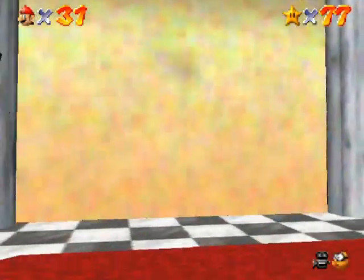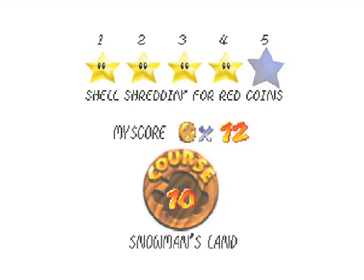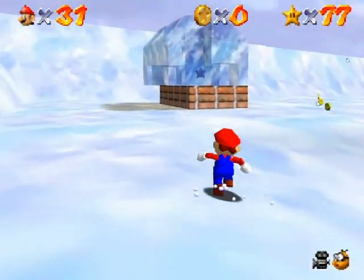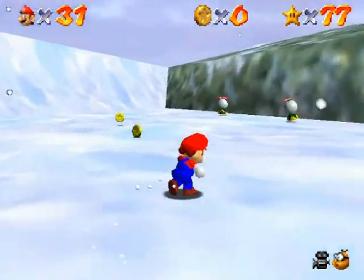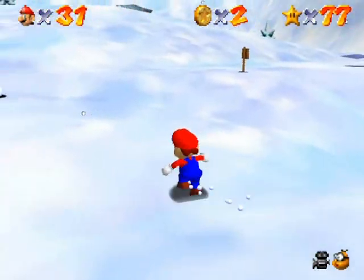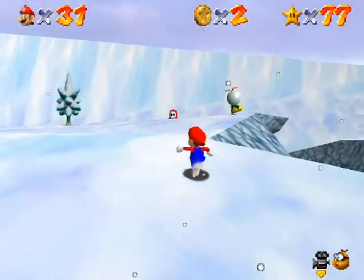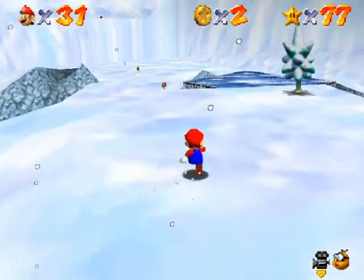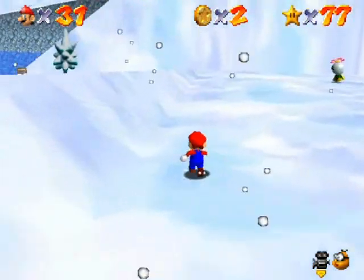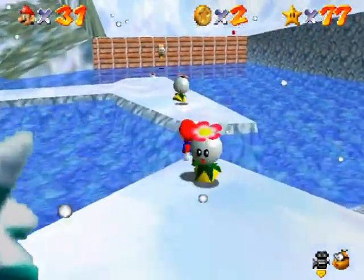Alright, now we gotta go back in and see what the next one is. Shell Shredding for Red Coins — okay, I just described this one so I know how to do it. I don't remember exactly where the red coins are, but the most important ones to get are the ones you can't go back to once you kill all the Spindrifts in the water, so I should probably go get those first.